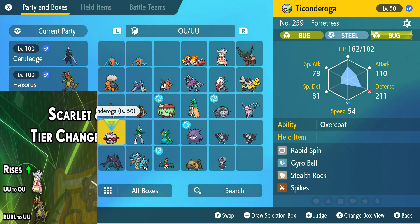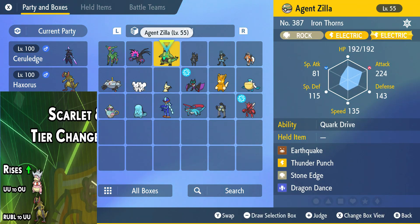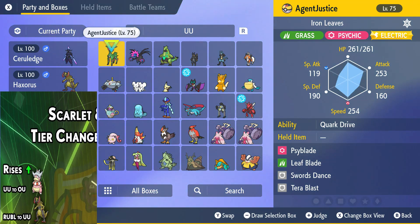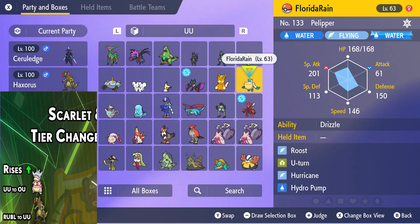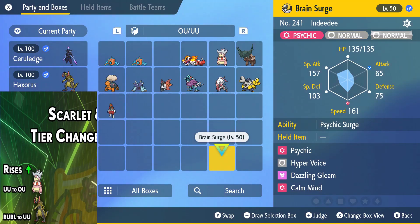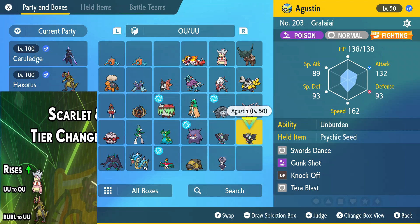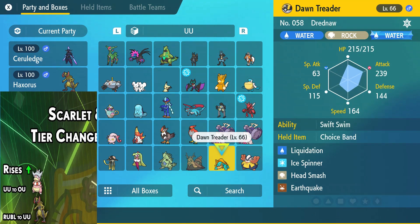We've also got a lot of drops from OU. Obviously this H.U. was not gonna stick around in OU for that long. And no surprise, we got Iron Leaves over here that just dropped down. But then Pelipper — rain is back on the menu in UU.